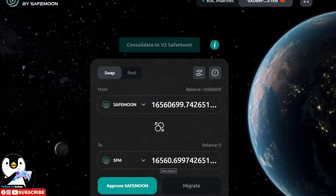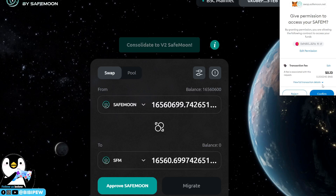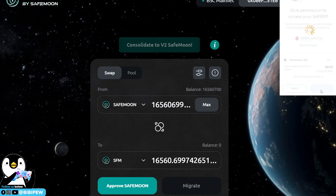Once you click 'Max', you will be getting 16,500 SafeMoon 2.0 tokens. What you need to do is approve your SafeMoon, then you need to pay some BNB as the fee.